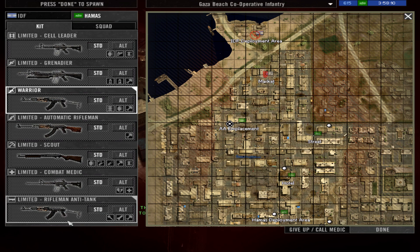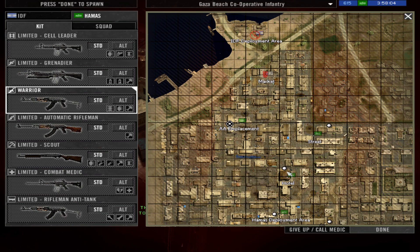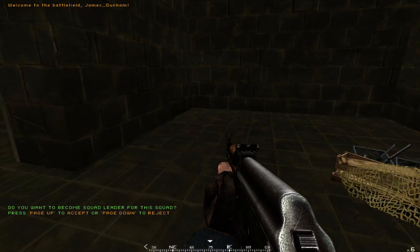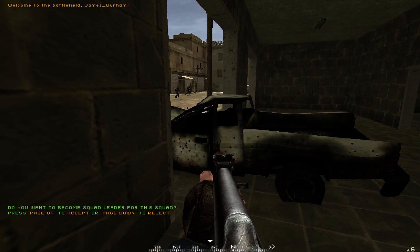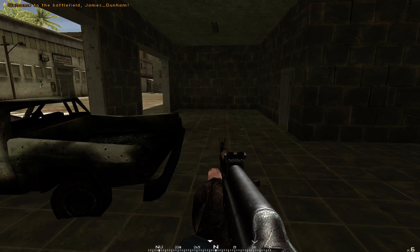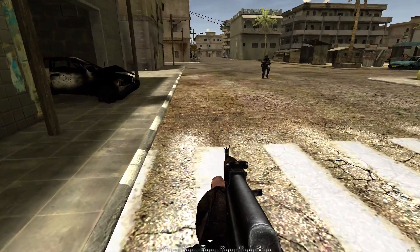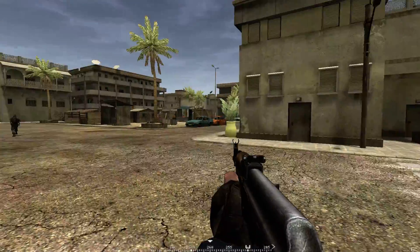When you are ready, choose your kit and join a squad, then choose a deployment point and click done to spawn. Since we are playing in cooperative mode with bots only, the game offers us a choice to be squad leader — this time we will decline. We will only play as a simple infantryman, rifleman, or Hamas warrior.